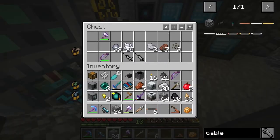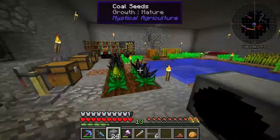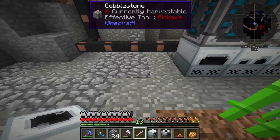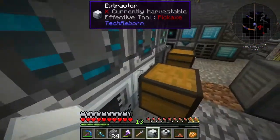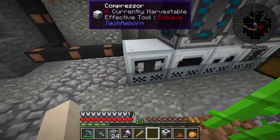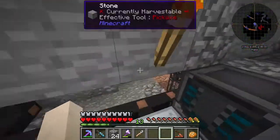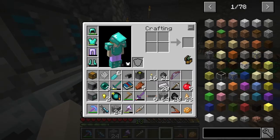Let's look at what machines I've actually got left. I've got the compressor and industrial centrifuge here — they're probably going to go down here. So we'll give them both power. The furnace, element furnace, grinder, and extractor are over here. The compressor goes here, the industrial centrifuge there — that way it'll be pretty simple to extend things underneath. The final one will be the industrial grinder.